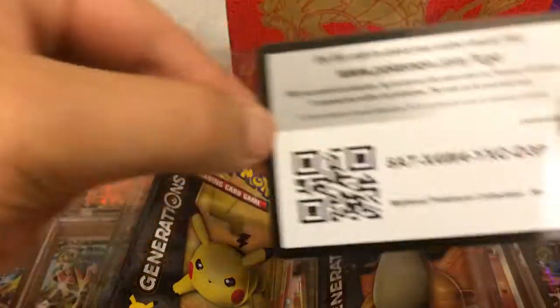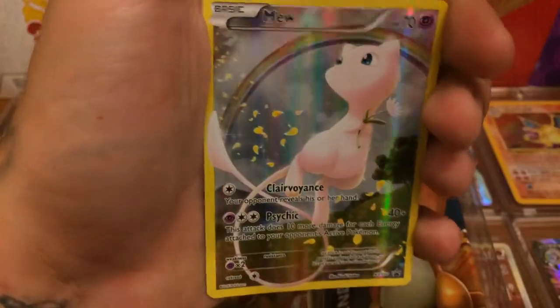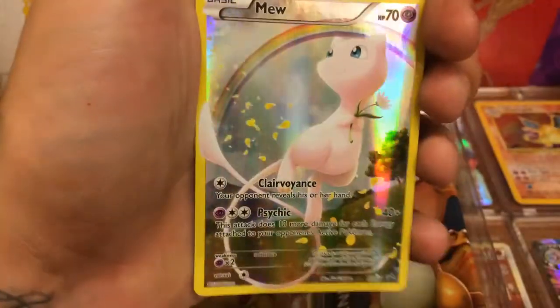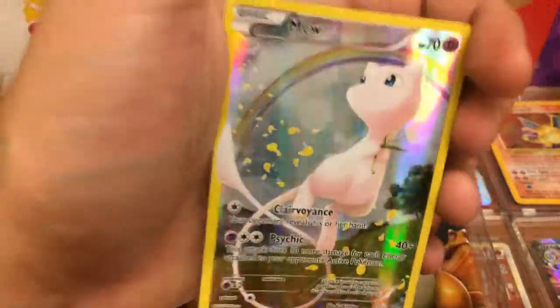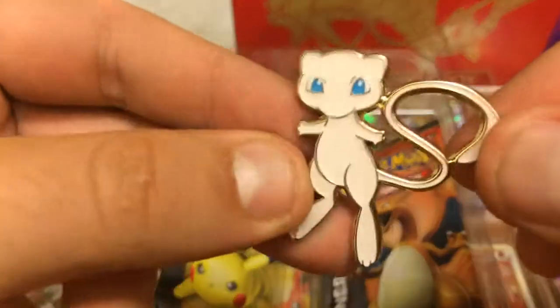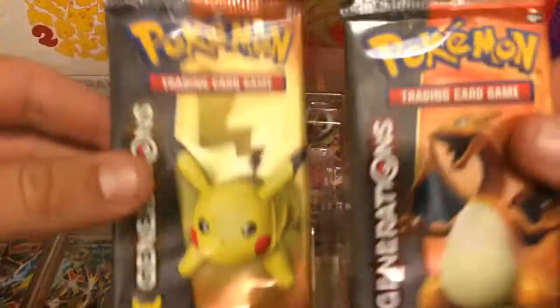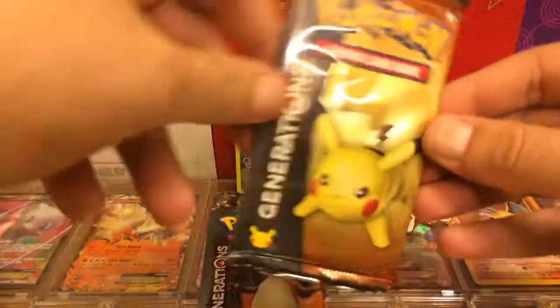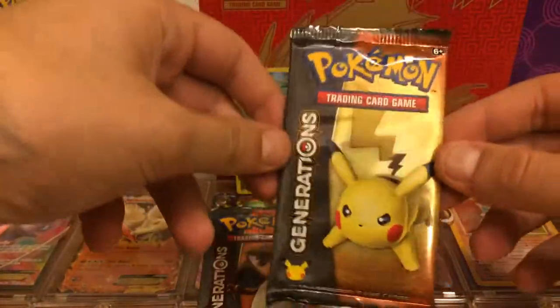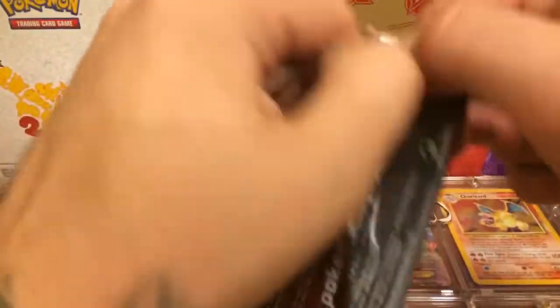And here we go. Our first and only code card for today. And of course, the gorgeous Mew Full Art Holographic card that comes with it. I just love these cards guys. We have our pin — I have a lot of pins now, but I'm sure you guys have just as many or more. But for the beauties, we have our 2 Generations packs. Let's hope we can get something good. I am just going to open up our Pikachu pack first.